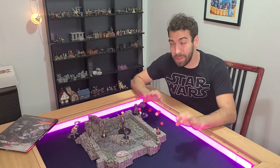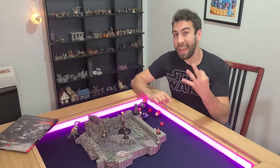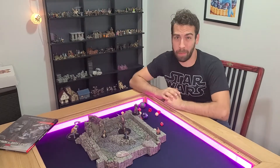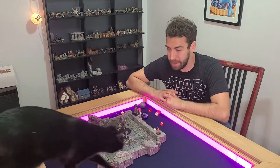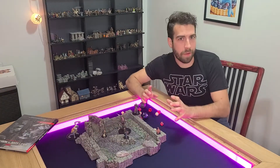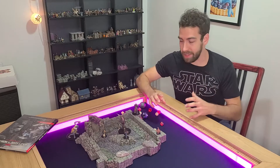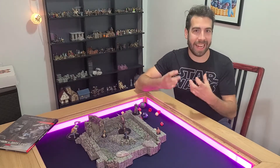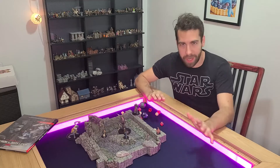First things first, as usual we're going to make this into a three-phase fight and we're going to start off by giving the Stone Giant its maximum hit points. Now as always with a boss battle, our goal is to make this feel a little bit different from our typical fights with regular enemies. What we're going to have to do here is find some way to make this guy stand out. The three-phase system is a great way to make that happen.